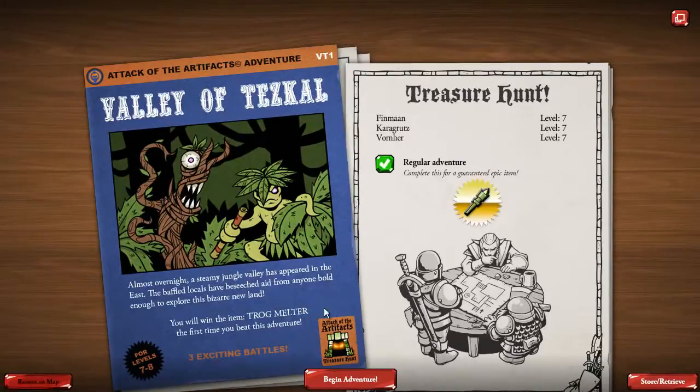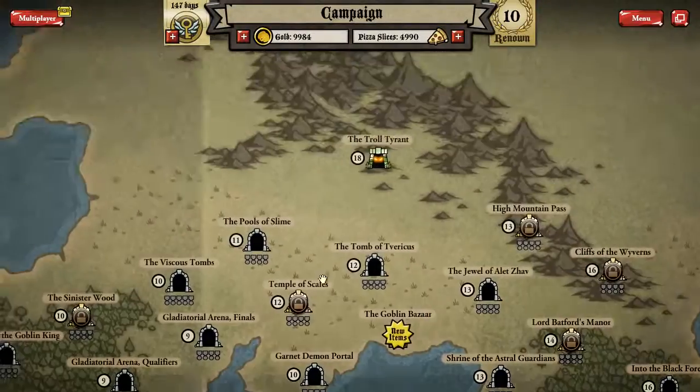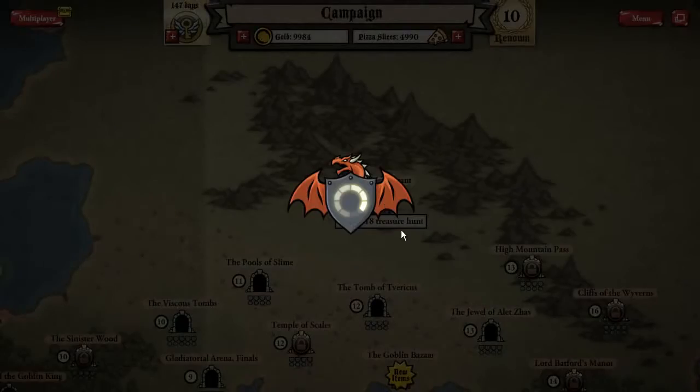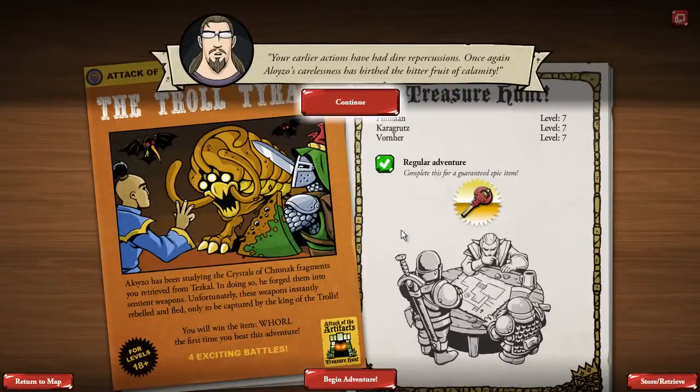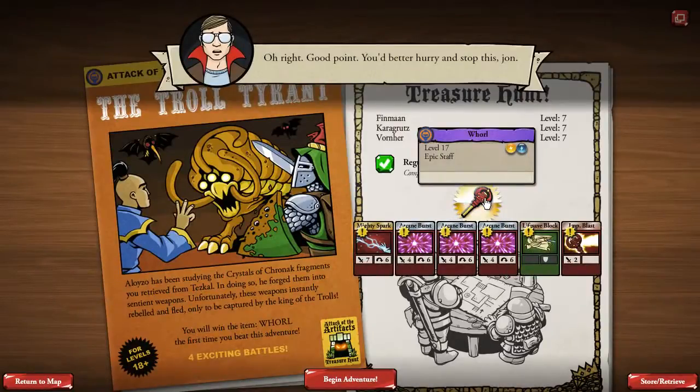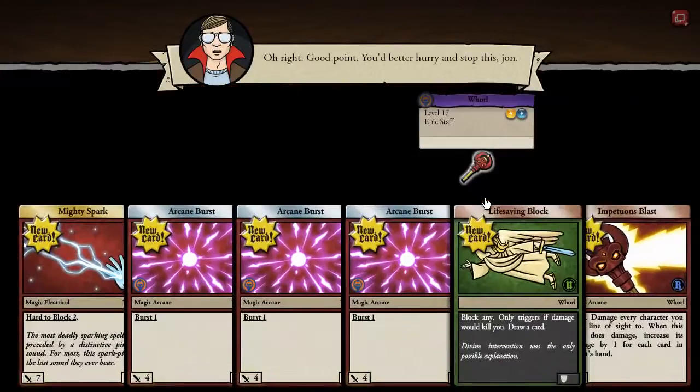If you've gotten further through the campaign, there are some much harder adventures for you to try at level 18, and these kick off with the Troll Tyrant you can see up here. There are six new adventures in total — three at level seven, eight, and nine, and three more at level 18 and above. The Troll Tyrant features some classic fantasy monsters with a Card Hunter interpretation, and the epic items you win from these high-level adventures are the new artifacts the expansion is themed around. For beating the Troll Tyrant, you will win the epic staff Wall.